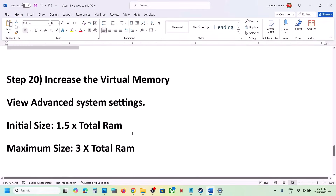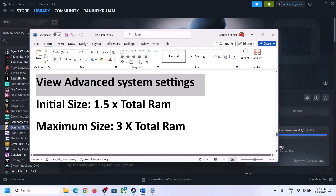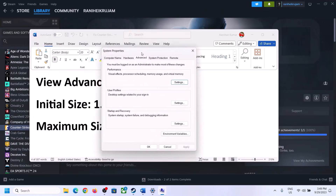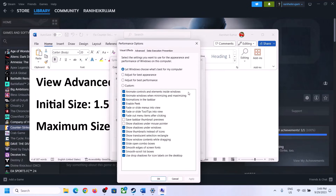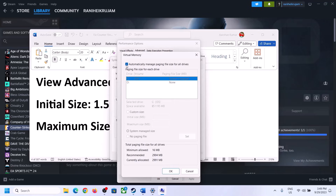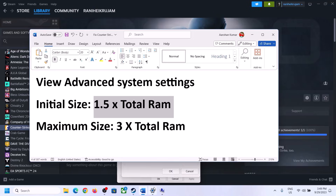The next step is to increase virtual memory. Type 'View Advanced System Settings' in the Windows search box and click on it, then click the first Settings button, go to the Advanced tab, and click Change. Uncheck the box that says Automatically Manage Paging File Size for All Drives, then select the drive where the game is installed.